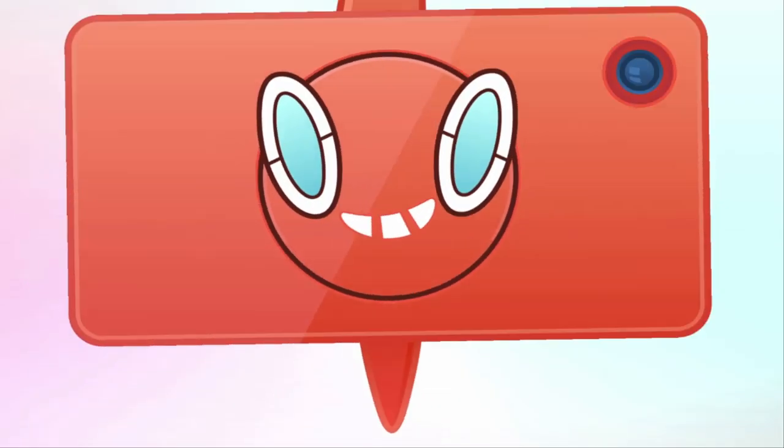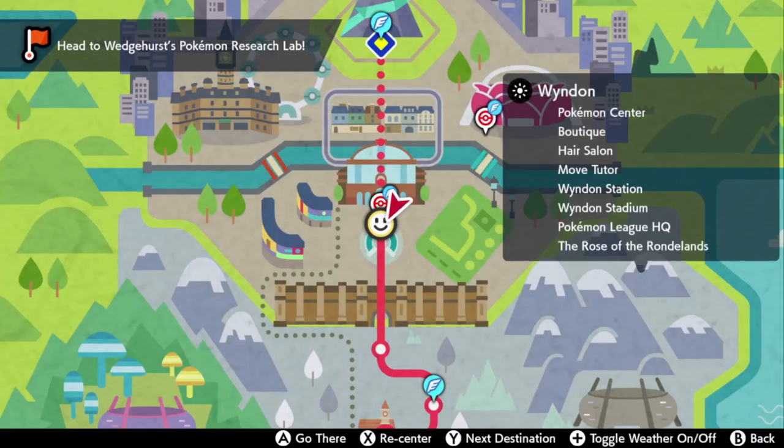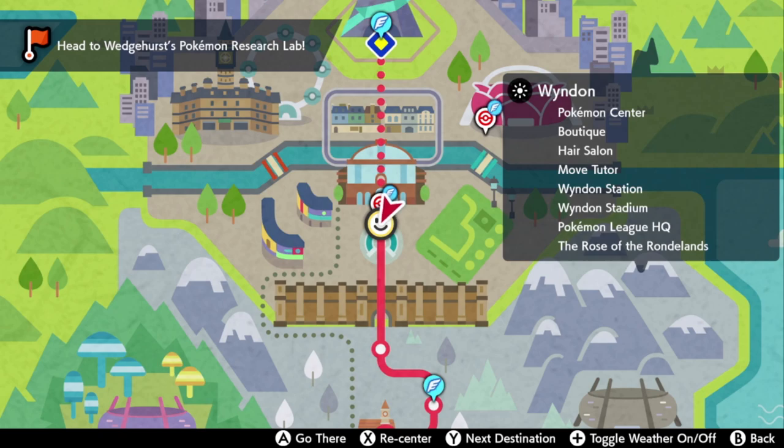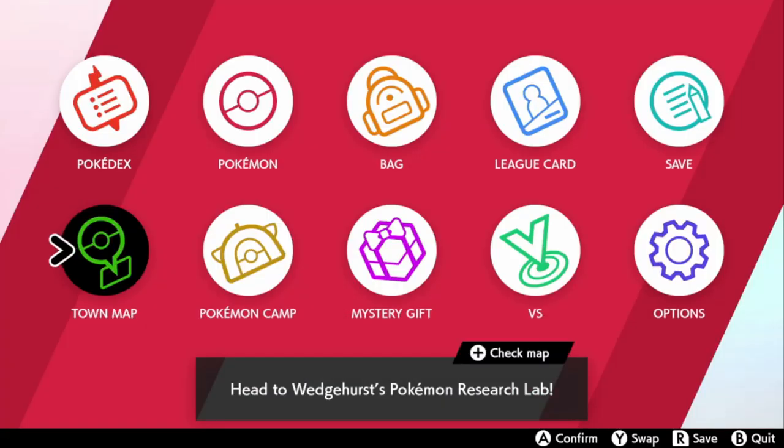All you gotta do is open up your town map. This is once you beat the actual championship — once you beat the game — and you're going to head over to Wyndon. You fly over to Wyndon and you're going to walk into that Pokémon stadium.